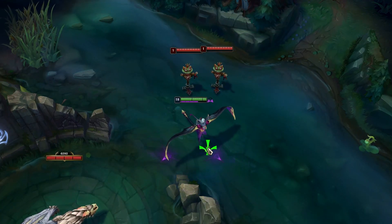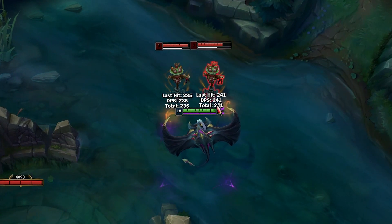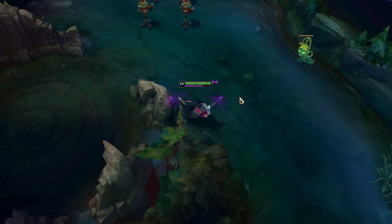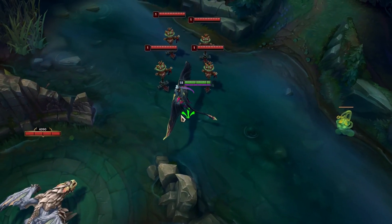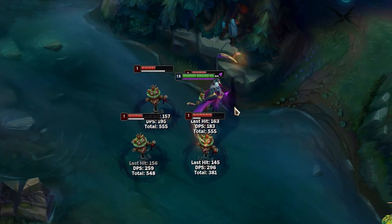If you hit two enemy champions that each cover one Q direction with your W, then it will reset two Q cooldowns. We can take this one step further — if you then W and flash in the middle of all the enemies, it will reset every direction of your Q.